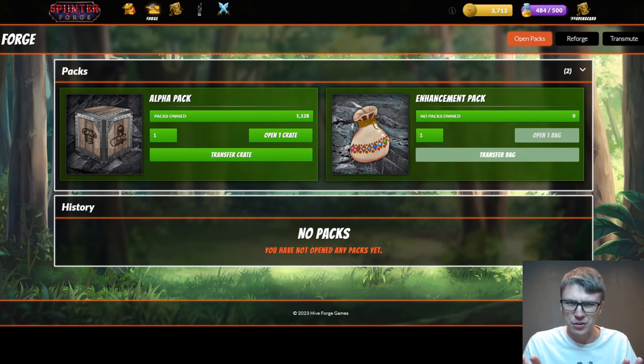When I'm in the Forge screen, they're called packs, but if you're in the shop they're crates and bags. Just realize that. But anyways, I see Milo's here - he's purring up a storm - so hopefully luck is on our side.